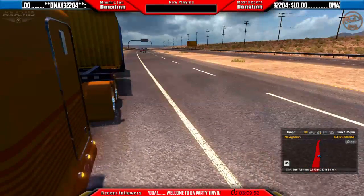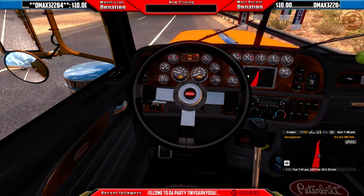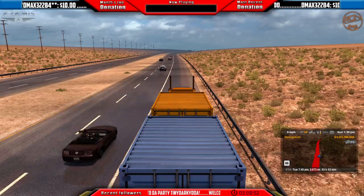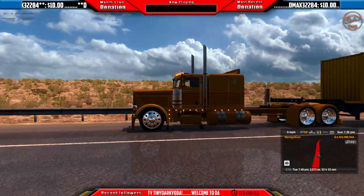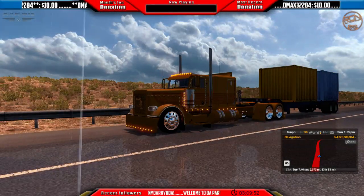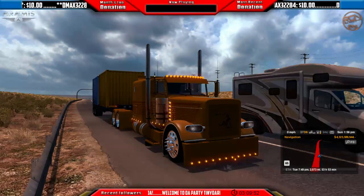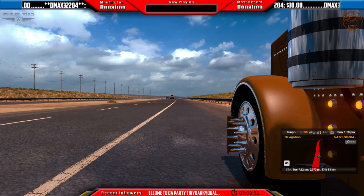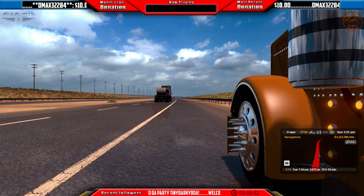Check it out — this Peterbilt is pretty decent. You can see the outside of it. I got the low frame, standard frame, with the low pro tires and the real aqua tire rims. As you can see, it's pretty decent. This truck looks sick.